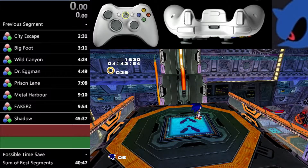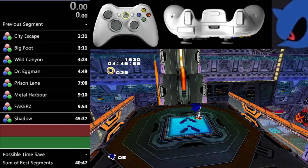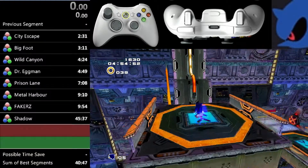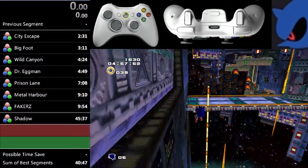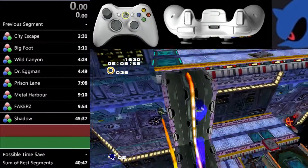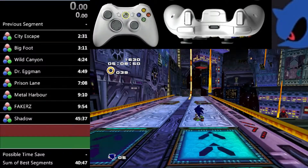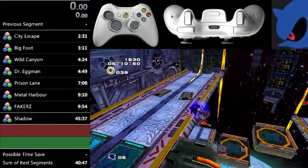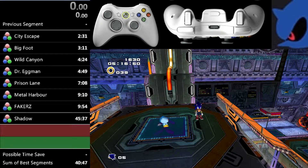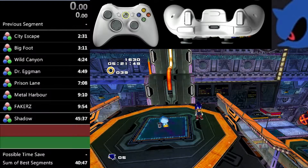Once you get that jump off correct, what you're going to need to do is bounce. Because of the way you come off this rail, your gravity ends up going straight towards the wall. So you saw how the gravity actually takes me towards the wall. When you bounce, you need to wait just a millisecond — the smallest amount of time you're capable of waiting — and then homing attack, and you should land on that wall.